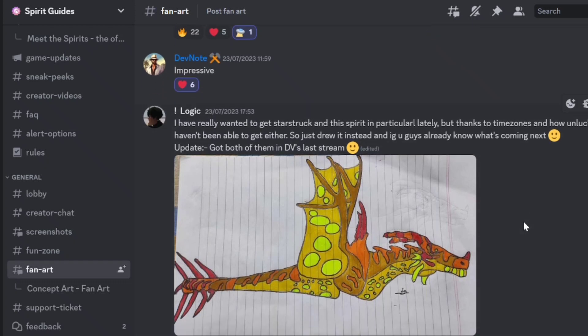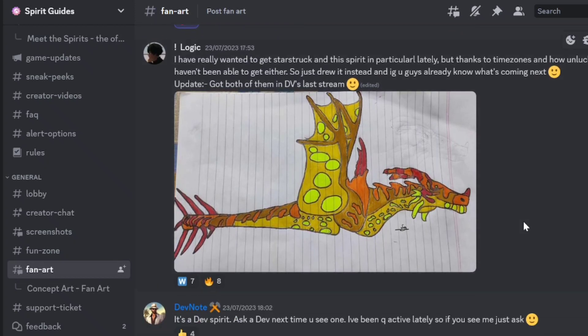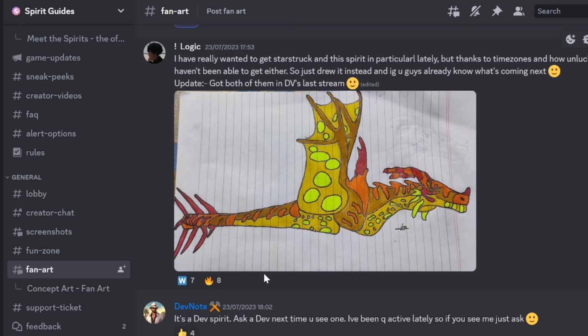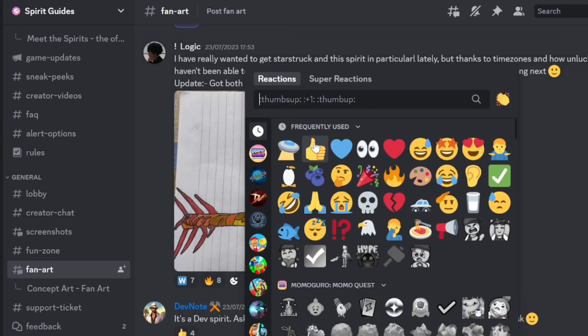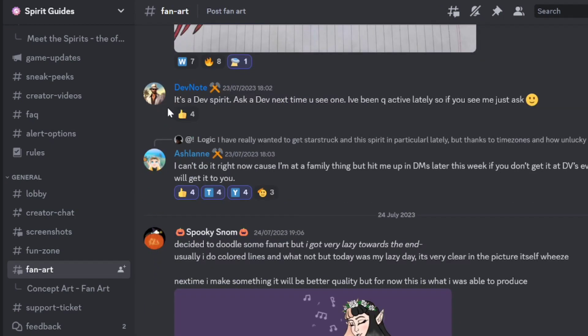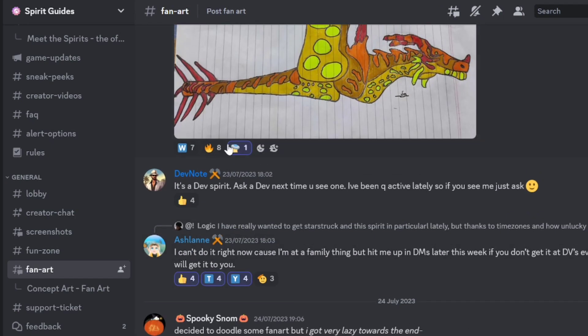I've really wanted to get Starstruck and Despair lately, but thanks to time zones and how unlucky I am, I haven't been able to get either, so just drew it instead. Update: got both of them in DV's last stream — very epic. Shout out to DV. Shout out to Logic for making this amazing picture of Nopri. I'll add on my flying saucer.